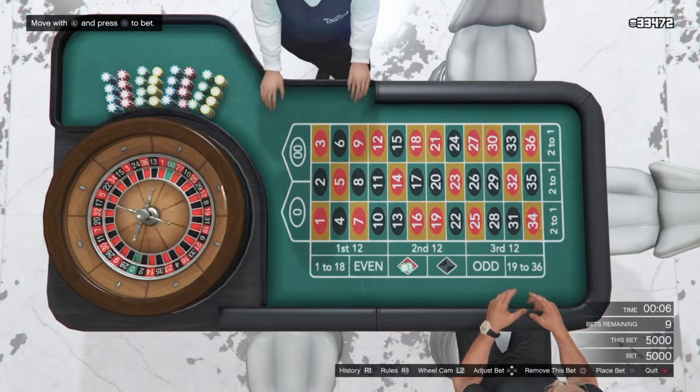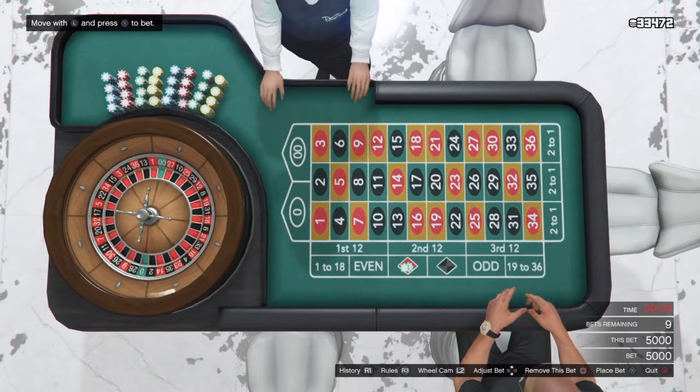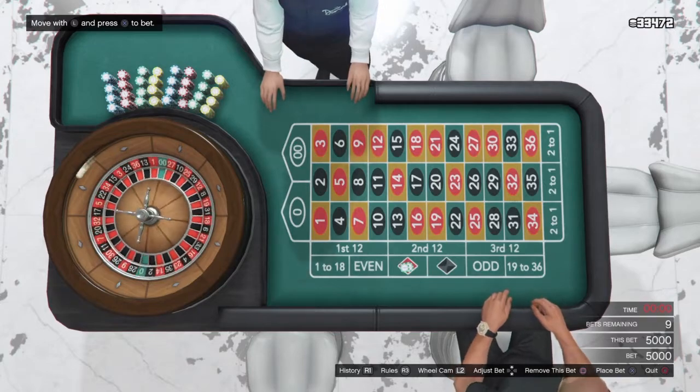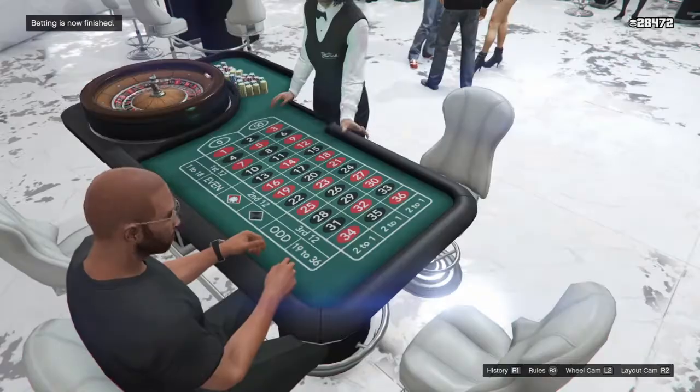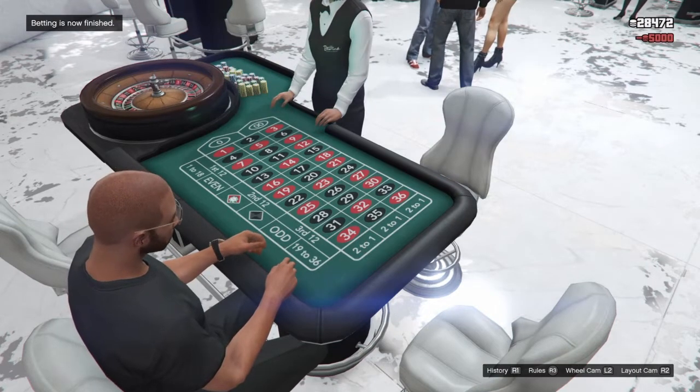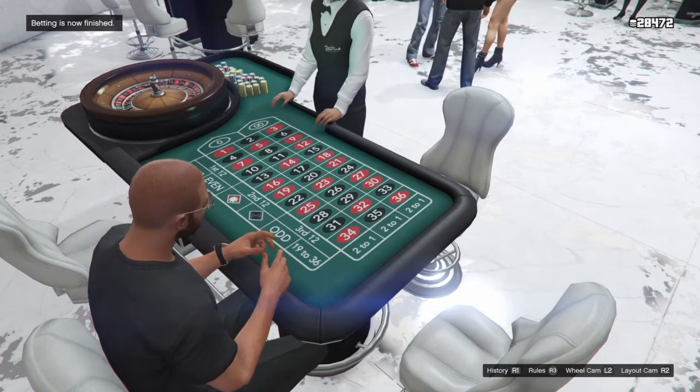Once you get back to the table, you're going to want to bet max bet on red even and just watch the money roll in, because every time you do this you will win $10,000 if you started off making $10,000.